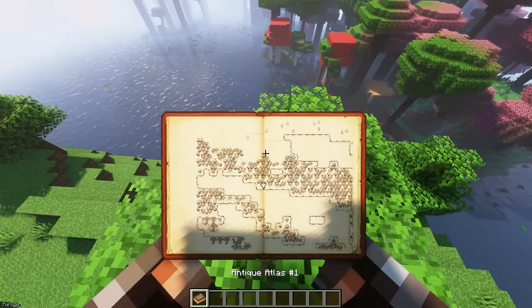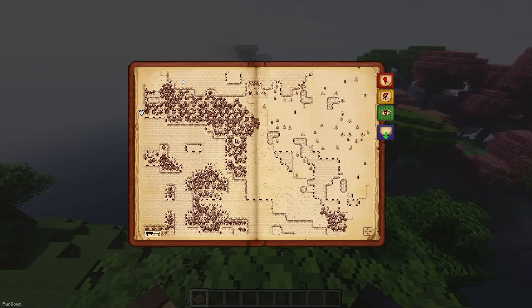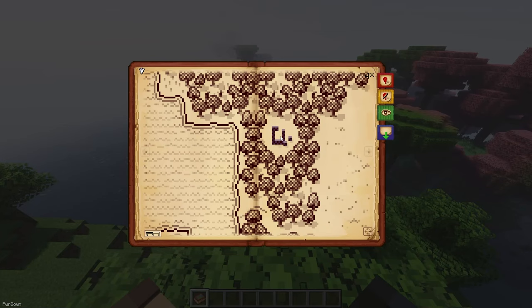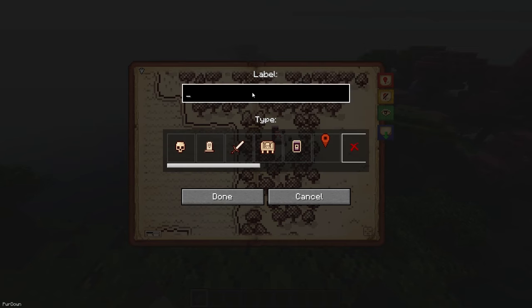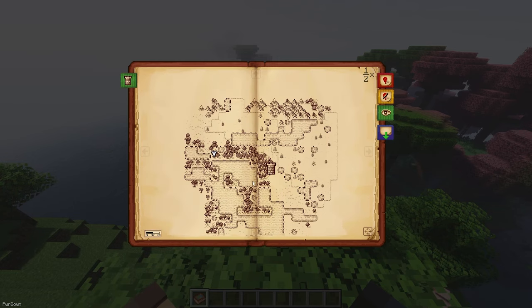Antique Atlas changes how you view maps of your world. If you craft the Antique Atlas item, you can open it up to see a hand drawn styled view of the area around you. You're able to set custom waypoints, move the map around and zoom in. It will fill up more as you explore, and you can combine multiple Atlases together.